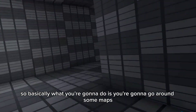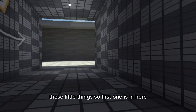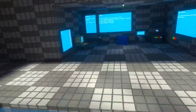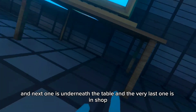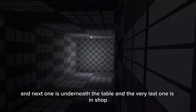So basically what you're gonna do is go around some maps and collect these little things. The first one is in here — you have the beautiful fan art room. Then the next one is in here, right behind the couch. The next one is underneath the table, and the very last one is in shop.